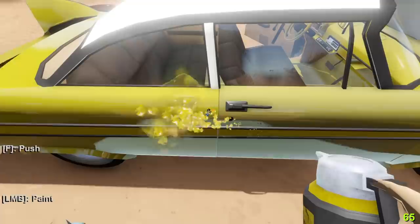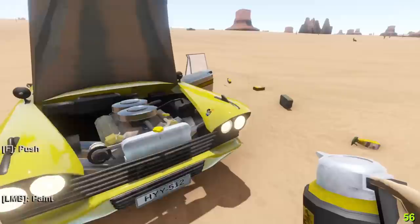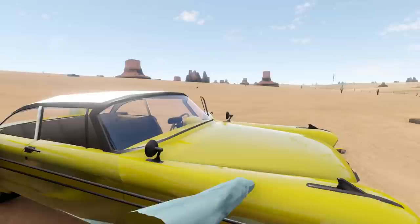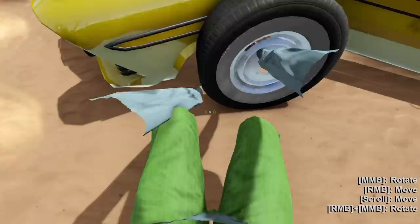I don't think anything's as good as this yellow right now. Let's see how this looks — oh yeah, look at that, that is beautiful! Let's get this side — we could paint the hood another color. Oh, we got ourselves probably the best looking ride we've ever had in this game. Put the hood down — oh, that's nice.